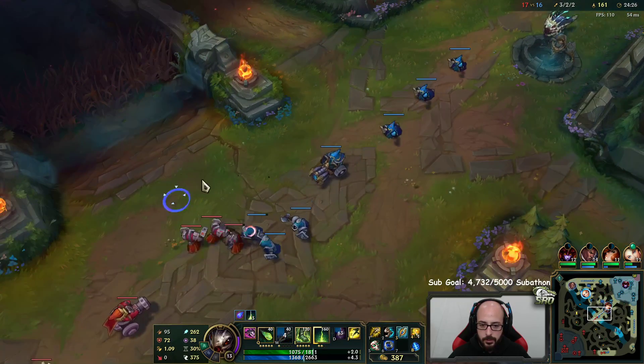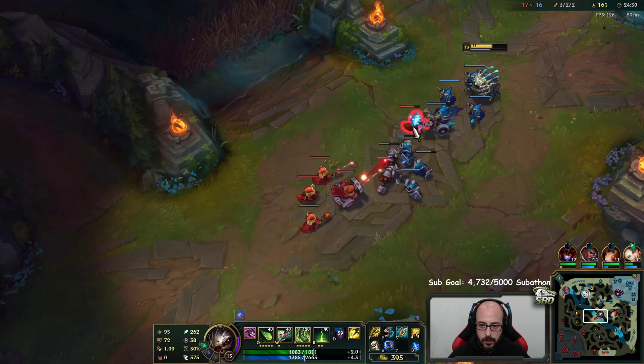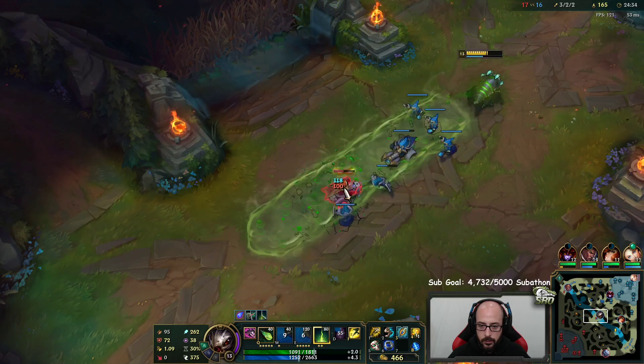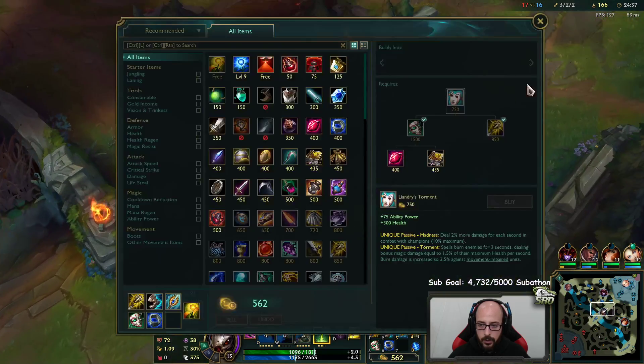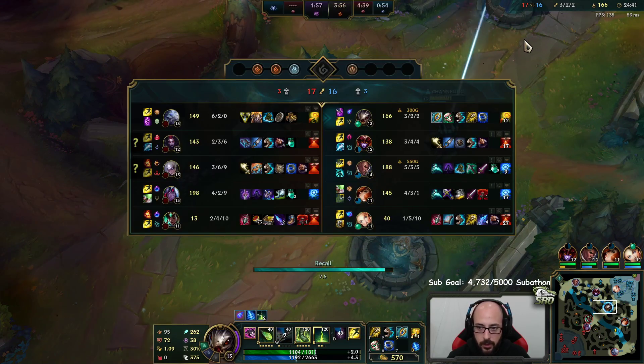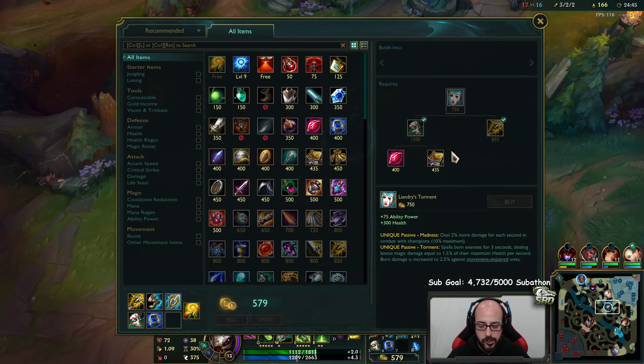Really need to finish my Liandry's - it's going to be a huge DPS increase. If I can get this whole wave I should be able to get it. Sell Doran's, buy it. Blue buff would be god tier but I'm not sure if I'd be able to get it without them contesting, and we just don't have vision right now.